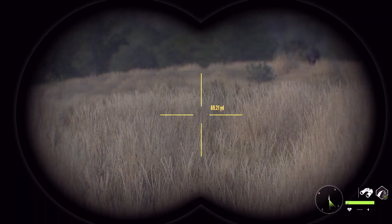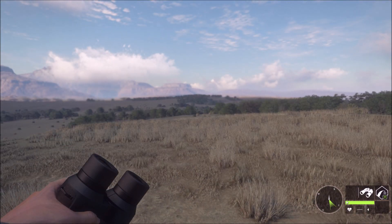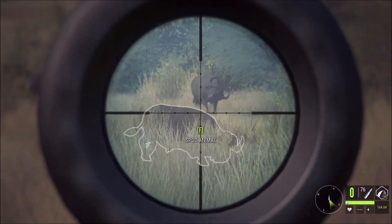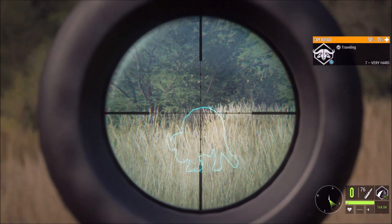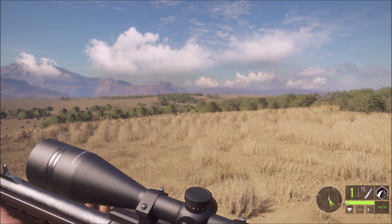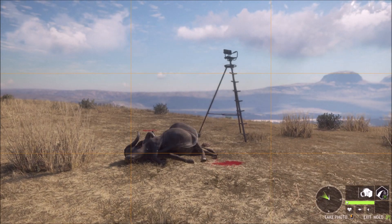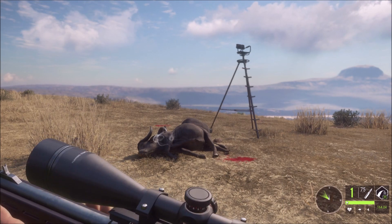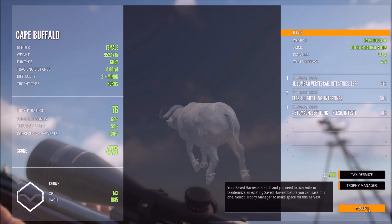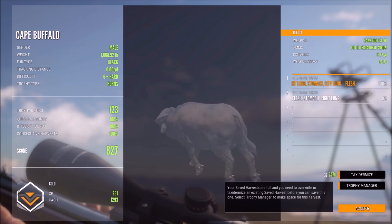One of the Cape Buffalos is coming back in already — it's a female at 130 yards out. We take a shot with the 7 very hard. Now we're going to hop down, pick up our buffalo quick, and get back in the tripod to see if we can get some more. Looks like we got lung, intestine, intestine, and vertebrae — lung, lung — and we ended up getting gold out of that. It was actually a 6-hard.